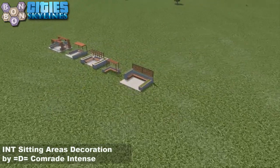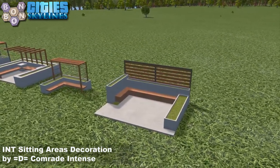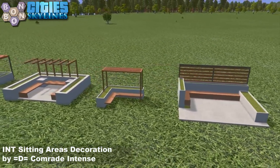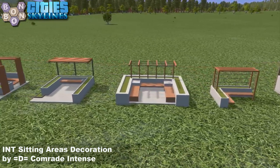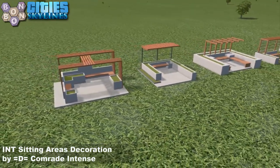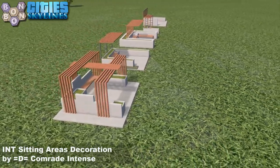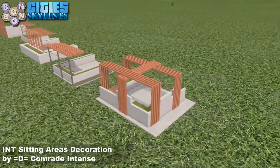It's a bit like me when I was about three, and then the cuteness dropped off very very quickly when the nose started evolving. Today's asset of the day is the INT sitting areas decoration by Comrade Intents. These are props, not buildings, so you can plop them anywhere you like, and yeah, it should brighten up a few little park areas.